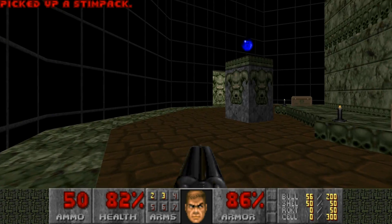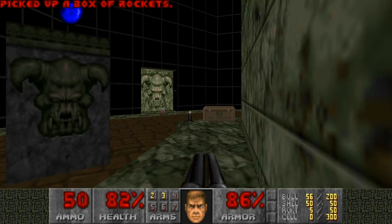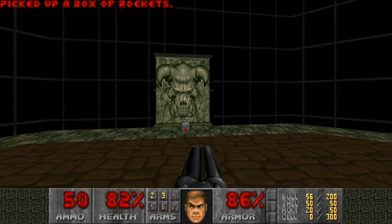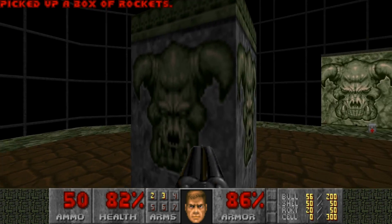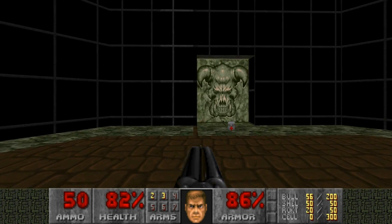This bottom floor is divided into four sections. That's the western quadrant, that's the north, that's the east, and that's the south. The way you can tell where you're at is that the soul sphere is between the west and the north, and there is nothing between north and east.